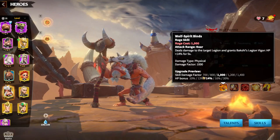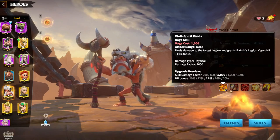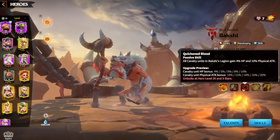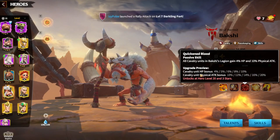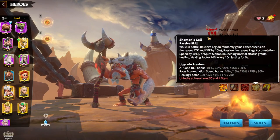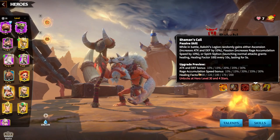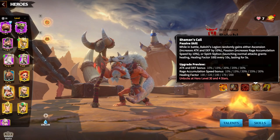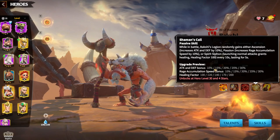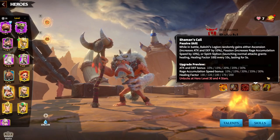Bakshi has a great skill damage factor of 1400, plus HP bonus. One skill is only for peacekeeping, but importantly, Bakshi has a passive on the third skill which gives rage accumulation speed up to 30%. Everything that gives you rage accumulation with Emerys is amazing, and 30% is a lot.